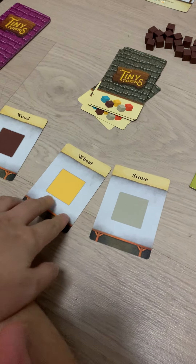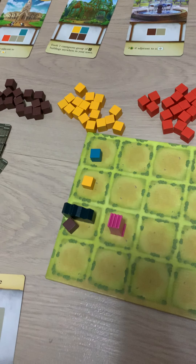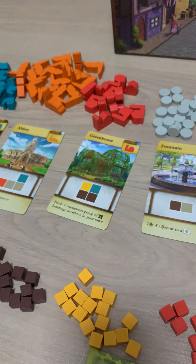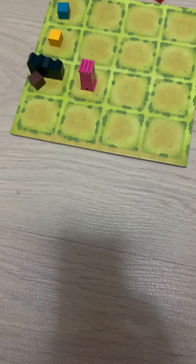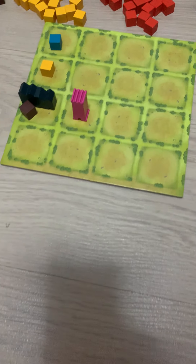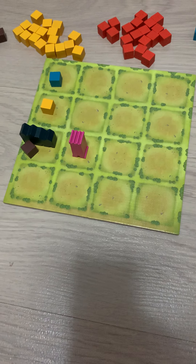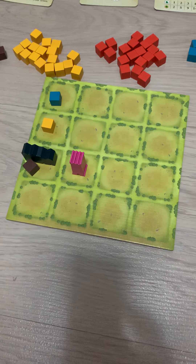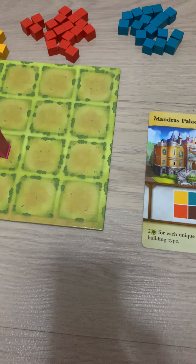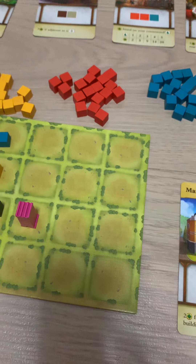Now we have wheat. We need an orange here for the cottage. We also need to start building the greenhouse. Where should the greenhouse go? Maybe the greenhouse can be at the corner — it can be here. But it will be too early to build the greenhouse. I can start building the market. Let's lay some stone. I will put one of the stone here first — put a stone here. Who knows, maybe we end up with one more victory point. Let's put a stone there.